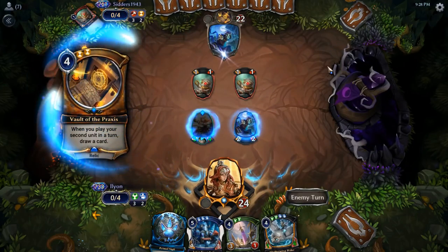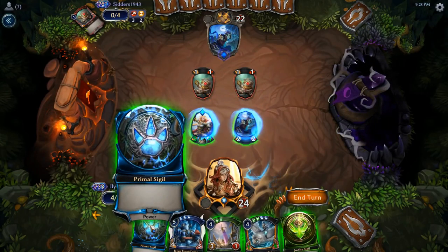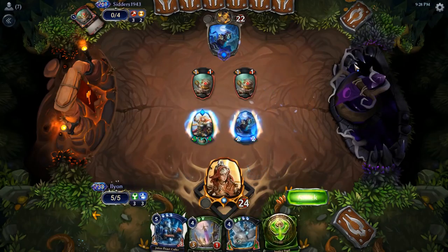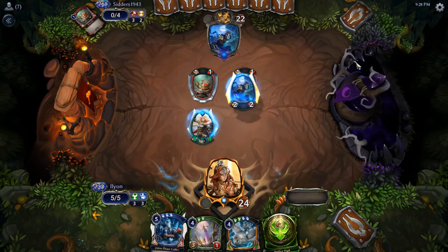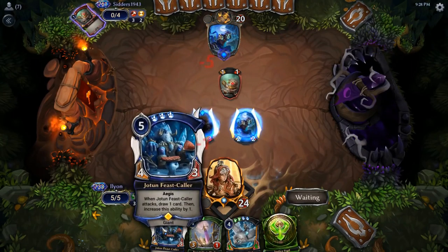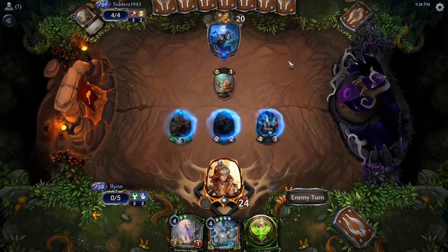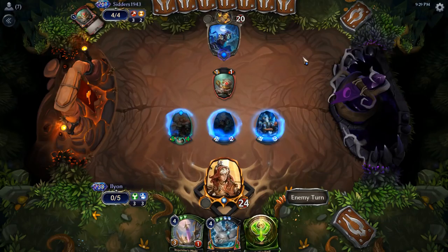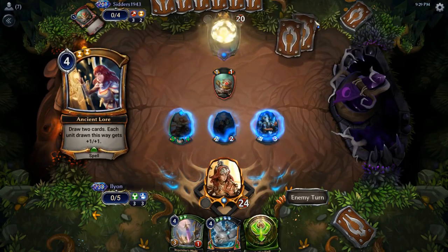Leave the 2-2 back, get a big trigger down, and then we can Shelter Wing Rider next turn. They don't exactly have great attacks in. We'll attack with both and then we'll Jotun Feast Caller probably, cause it looks like we can Inquisitor's Blade and just go off — if we can get Feast Caller going in for free, that's going to be pretty good.